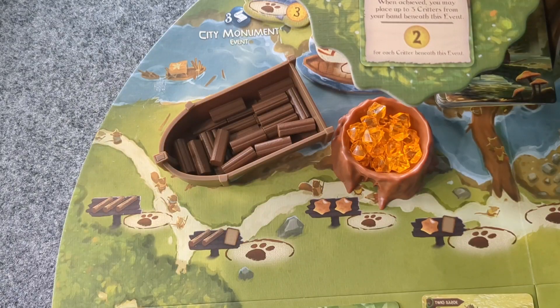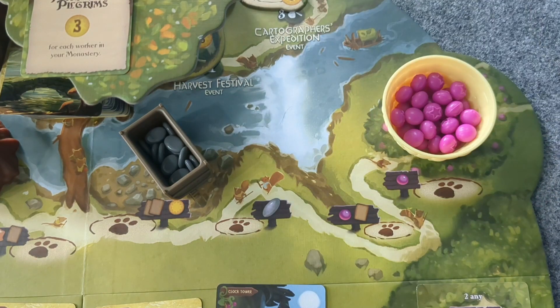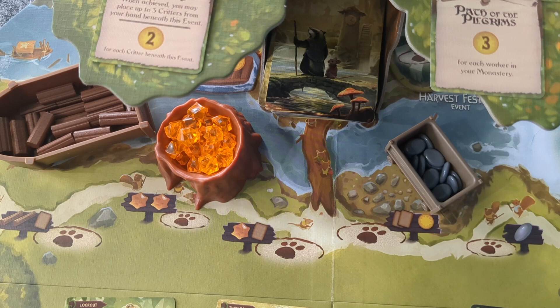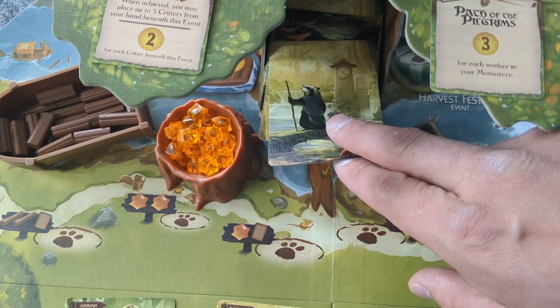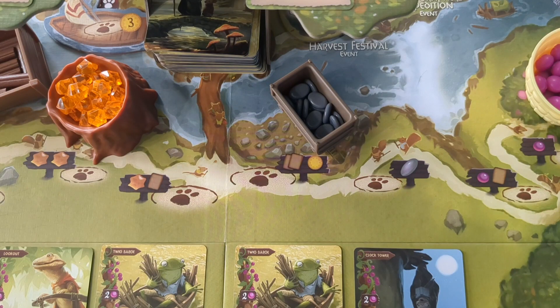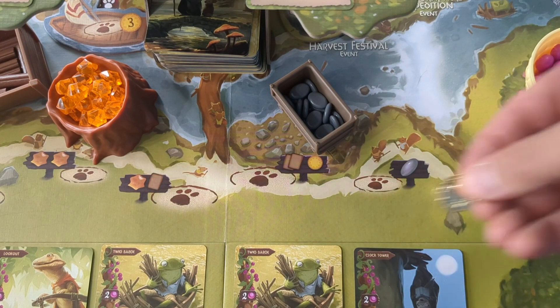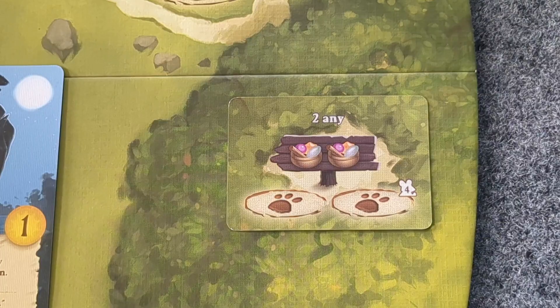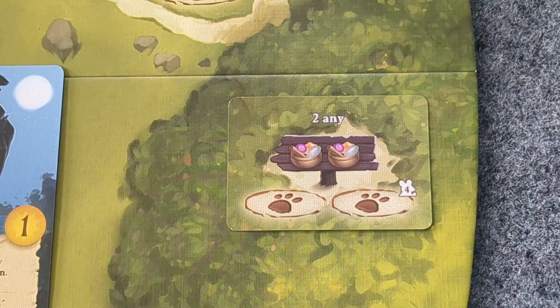As for the symbology, we have twigs, resin, stone, and berries for our main resources. Some spots will say to also draw a card, which we draw from the main draw deck. And we can see this spot tells us to draw two cards as well as gain a one-point token. On this forest location, two different symbols mean take one of any of the four main resources.